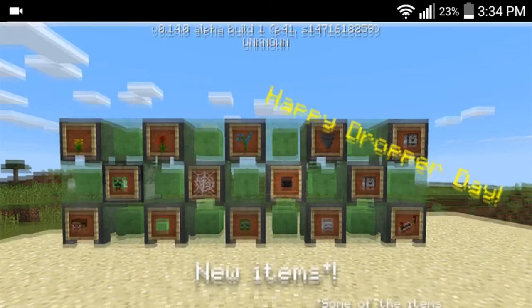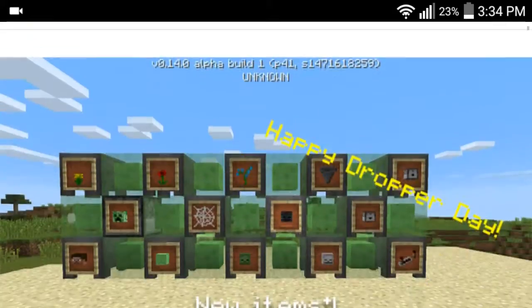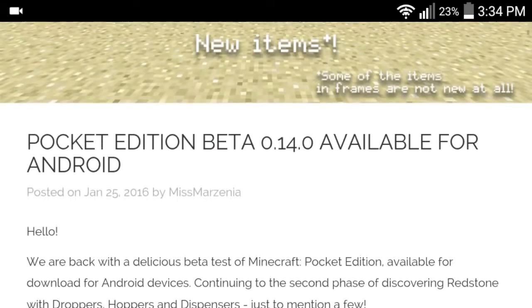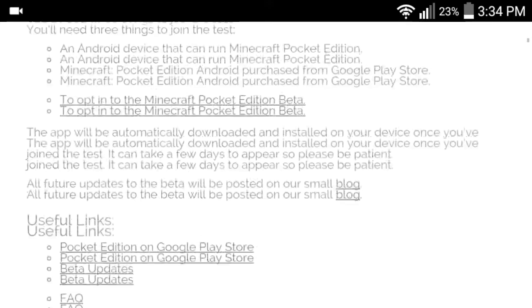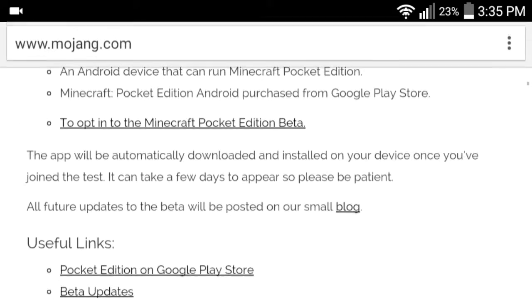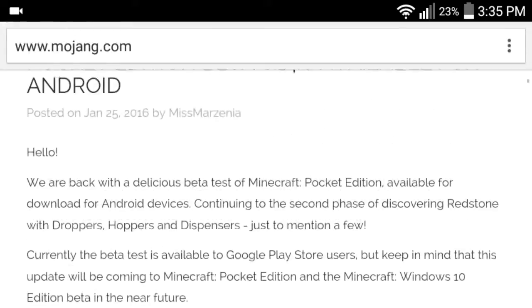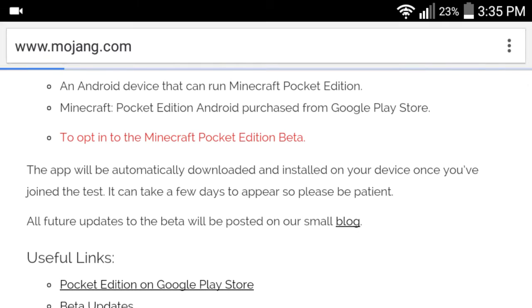You first want to go to Mojang.com, because that's where Mojang does all their stuff. You can see the latest blog post is the Pocket Edition beta. All this will be linked in the description as well if you're too lazy to go find it yourself. I would recommend reading all this, but since this is a quick little video, all you have to do is click here to opt into the Pocket Edition beta.